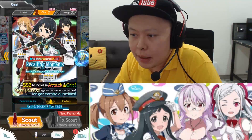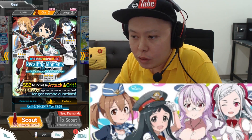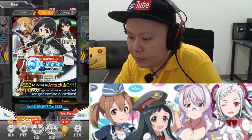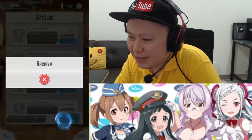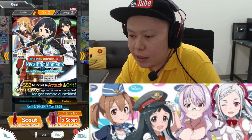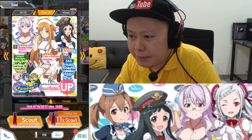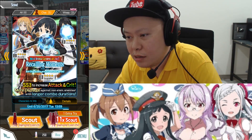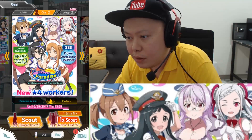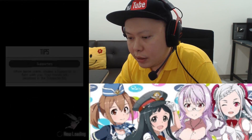This time, instead of trying to get the new cosplay character just to get the defend down, I'm going to scout here. It would be awesome if I can get Asuna, and I'm okay with any of the others too because I have the sword. This batch can do better damage because of higher attack, and I already have Leva for the defend down. Okay, let's try to do it here and go to the town.